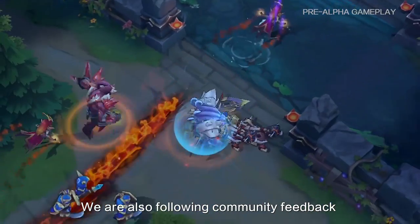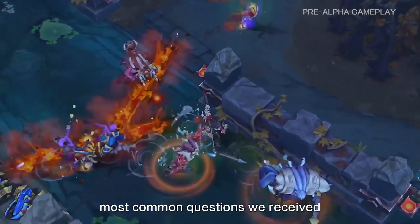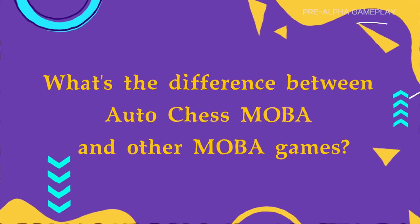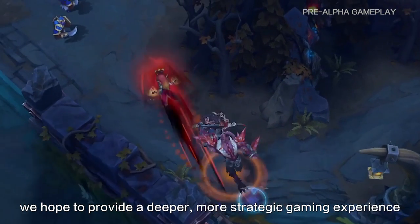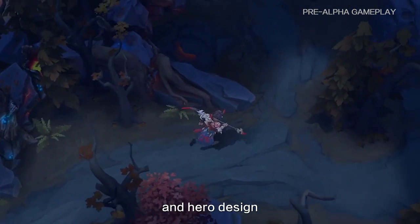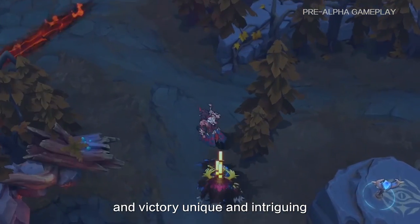We hope to present a sense of incompatibility and conflict between the secret alliance and the demonic legion. The visual design should also bring clarity to the player's positioning on the map. We are also following community feedback provided during development. We have selected a few of the most common questions to share our thoughts on. Compared with other mobile MOBA games, we hope to provide a deeper, more strategic gaming experience. The asymmetric map, active item abilities, and hero design will make every lane, team battle, and victory unique and intriguing.